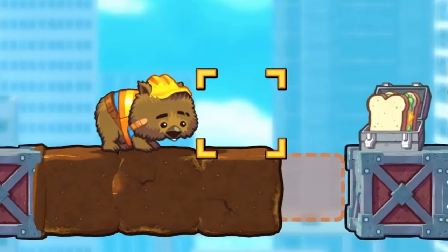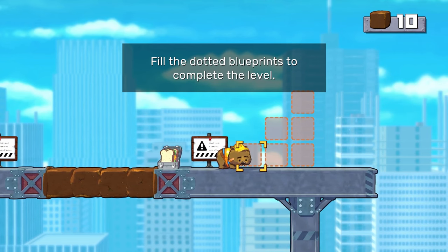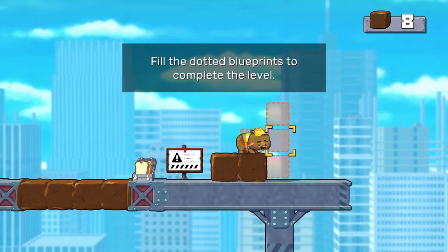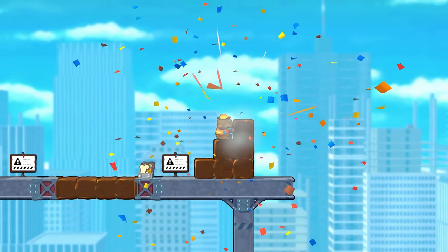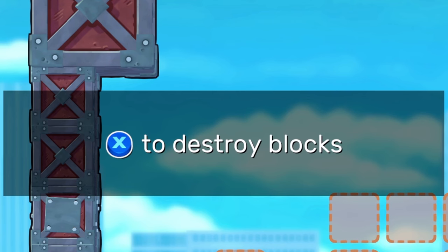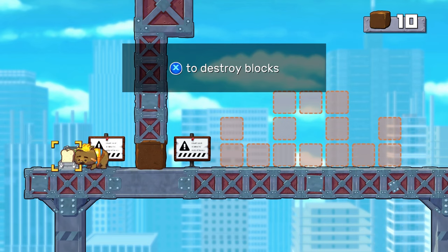Okay, so that's pooping down in front of me. Build the dotted blueprints to complete the level. Okay, so I've got to do that. Then I'll plop one there. Plop, plop. Easy piece. I've got this. Press X to destroy blocks. Okay, I think we can do that.